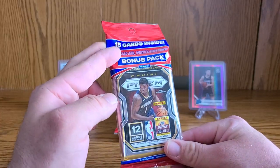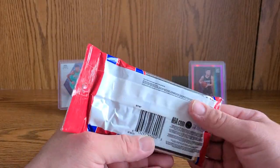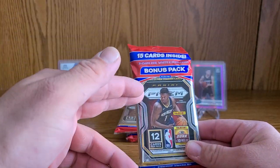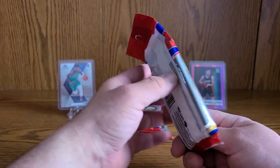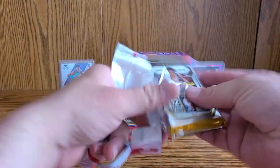Without further ado, let's get into this. You get 15 cards — 12 base and then three red, white and blue cards. You aren't guaranteed a rookie, which is kind of unfortunate from what I've seen. I'd really like a Sadiq Bey red, white and blue — that looks really slick with the Pistons colors. Besides that I'm looking for the LeBron like everybody else. LaMelo obviously wouldn't hurt, and a little Anthony Edwards as well.